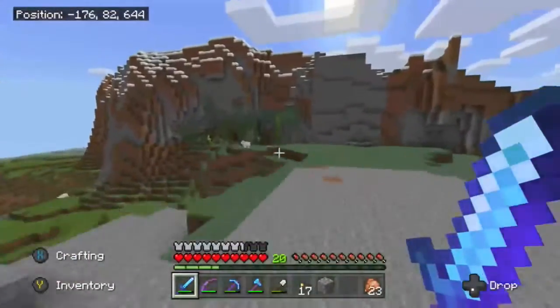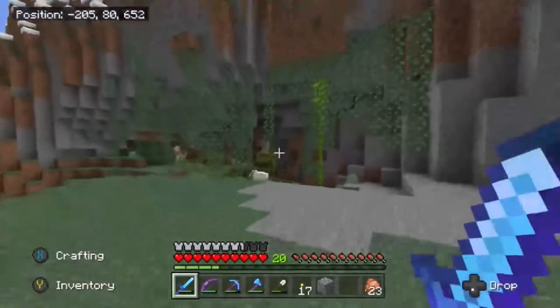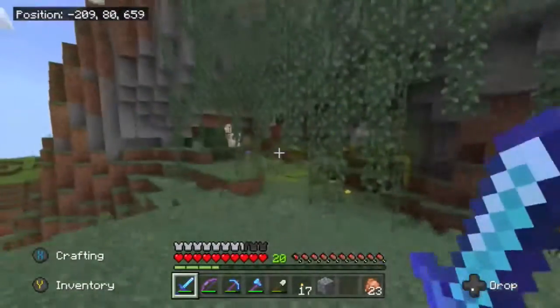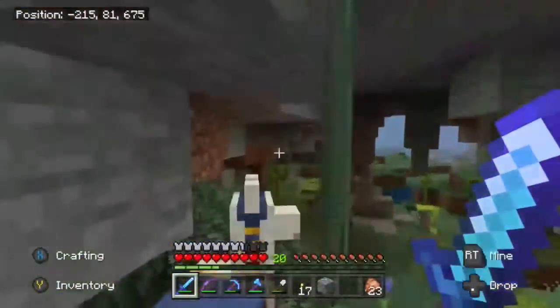I was able to get a really good horse with the diamond armor I got in the first episode. And then over here we have — I don't know what this is gonna be considered or called — but all the animals are here. There's a random llama. Hello sir, would you like to be my pet llama?